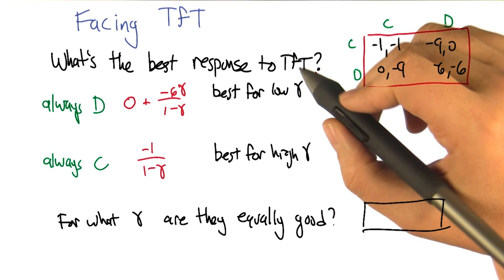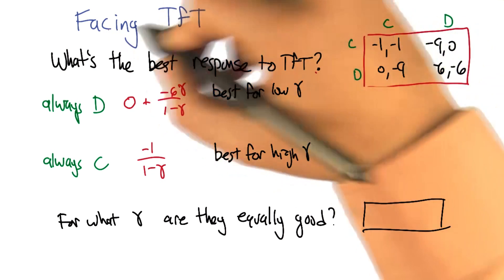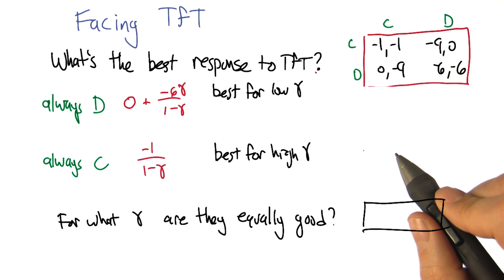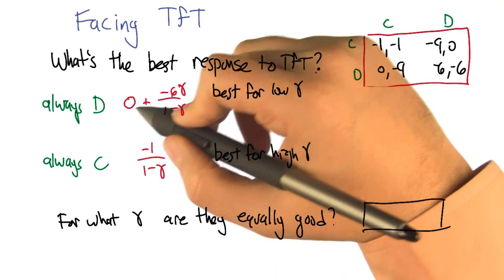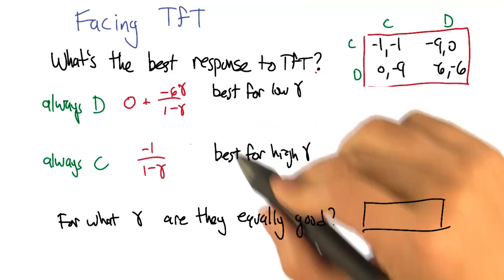Now that we have a sense of what tit for tat does against various strategies, let's try to think about what we should do against tit for tat. I'm going to break it down to two possibilities — these two are pretty instructive. We have to choose between always defect or always cooperate when playing against tit for tat.